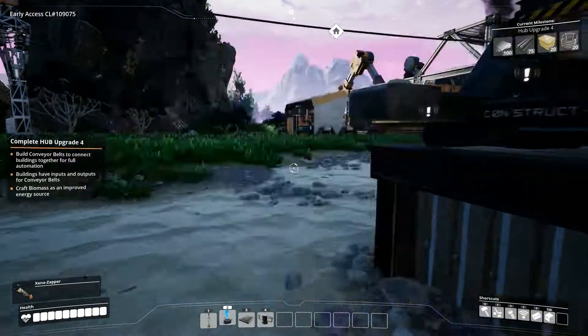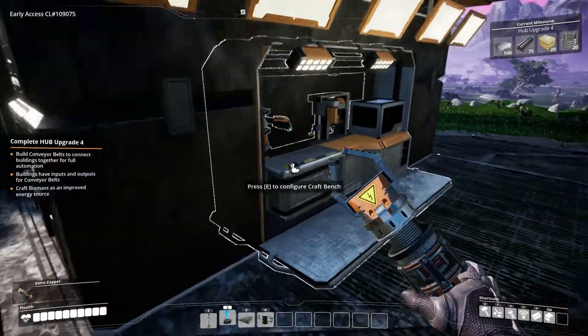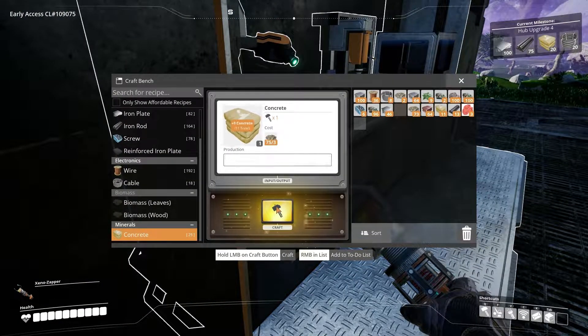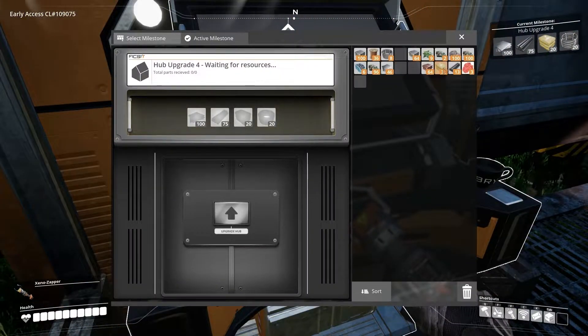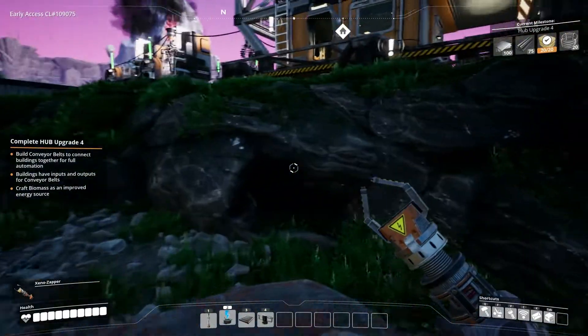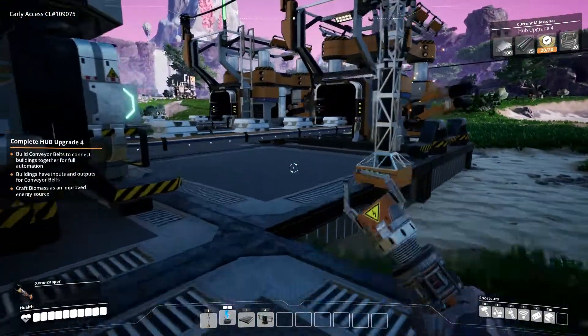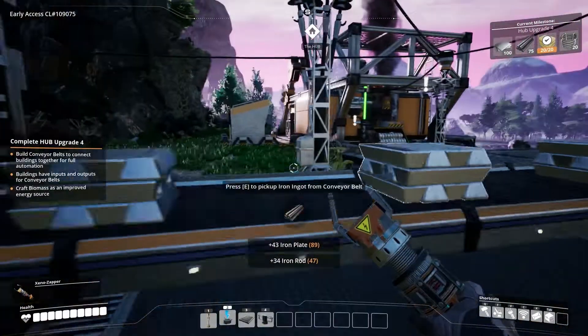I'm gonna need more reinforced iron plates before I actually place this stuff down. I think it's just gonna be fine if we just place a constructor there. We literally just need three reinforced iron plates and that's gonna be it. And I just noticed that for the hub upgrade we actually need more concrete too. So I'm just gonna craft all this real quick.